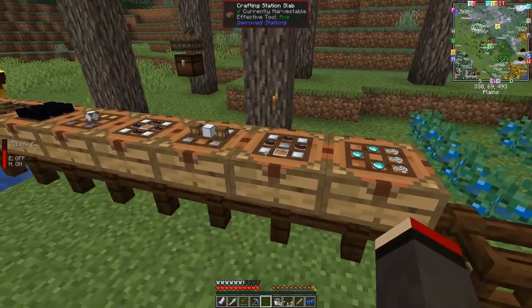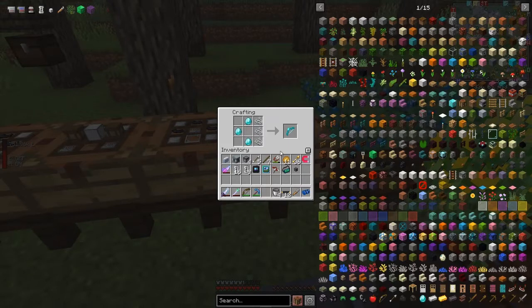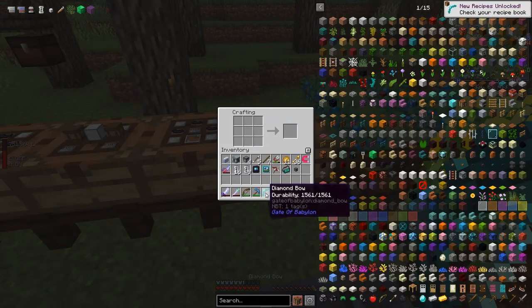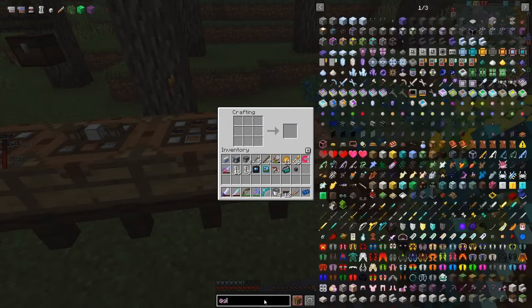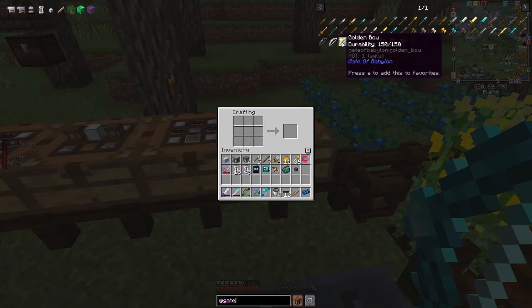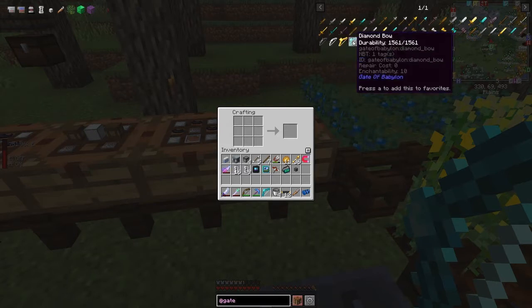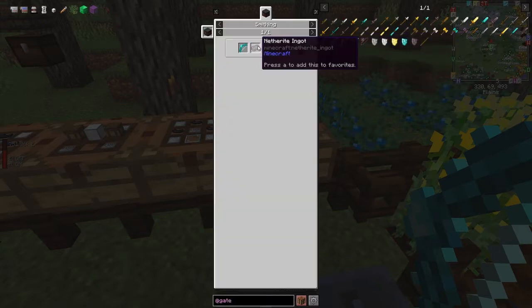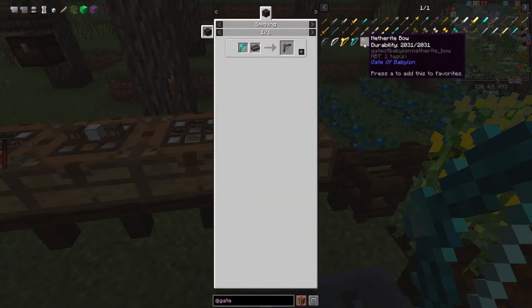The very first thing we're going to do is make a better bow — we can make a diamond bow from the Gate of Babylon mod. Gate of Babylon has quite a lot of weapons and they're quite interesting. In there you've got stone bows, iron bows, golden bows, and diamond bows. They all do a bit more damage, though it doesn't tell you exactly how much. Enchantability is 10 and 15 respectively — maybe I'll leave enchanting this one till later.